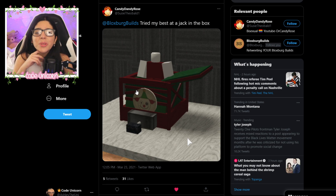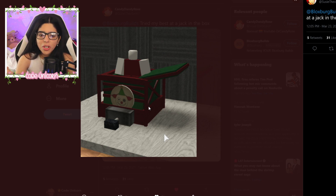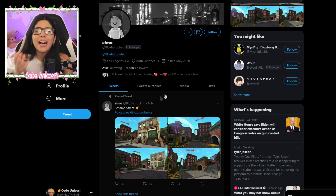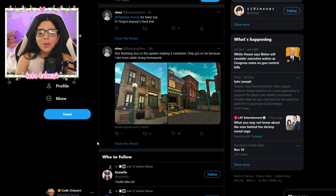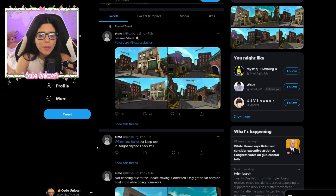Candy Rose over here made a really cute jack-in-the-box — this is actually really cute, I love it. I'm not sure if they used the new items or just structural items, but it's cute either way. I never followed her back, I'm so sorry!